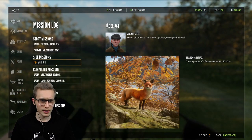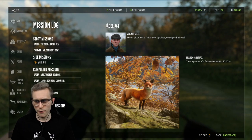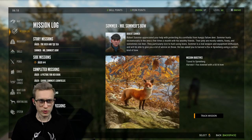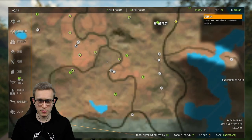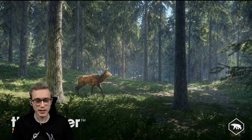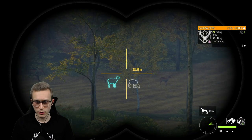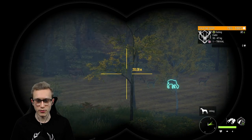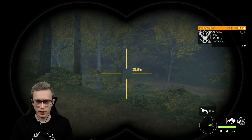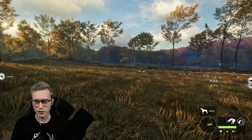Mission number four is a little bit more challenging. It is: take a picture of a fallow deer within 50 meters. We have no real restriction on where we go — we could go anywhere on the map. I'm going to hop over to this tent I have and try to get nice and close to them. Fallow deer are right over there and technically we've already spotted three of them. Let's try and get ourselves a picture within 50 meters — we just have to make sure our wind is good.